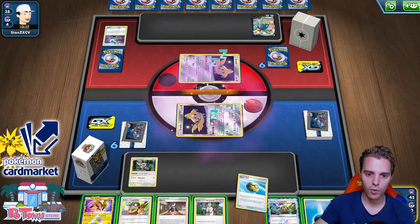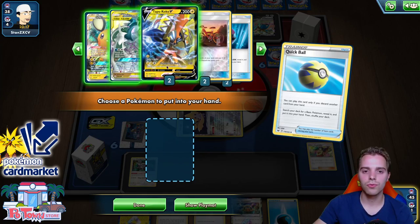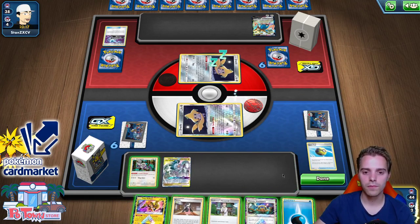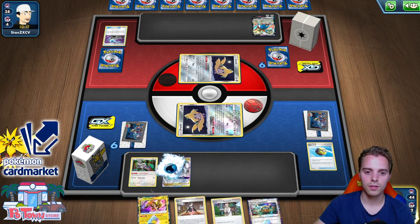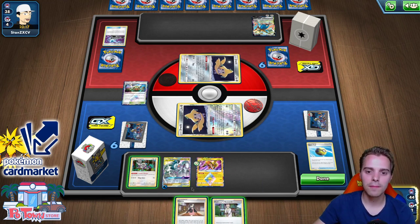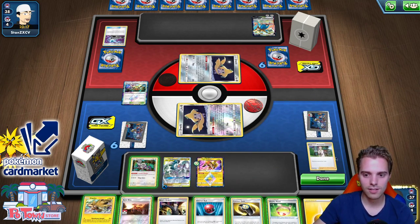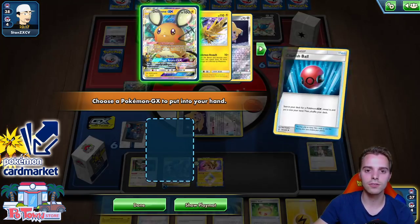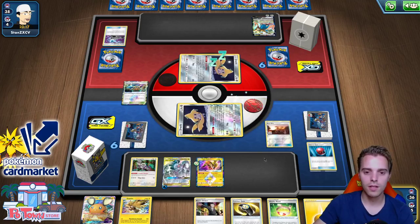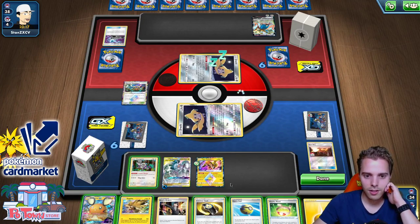We use Quick Ball to find Tapu Koko. Counter Gain on Tapu Koko V. If we get knocked out — I don't think we will — this guy automatically hits 210. We still have another one ready. We could have used Altered Creation GX as early as the first turn thanks to Rainbow Brush. We would have probably drawn into it because we had Dedene GX. Using Altered Creation GX has never been that easy — it's with Tapu Koko though, so you also don't want your Tapu Koko Prism Star to be prized.